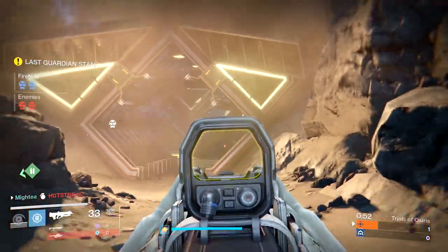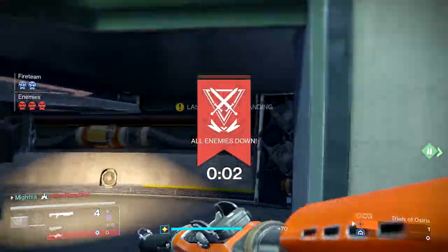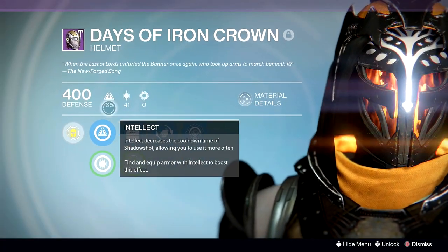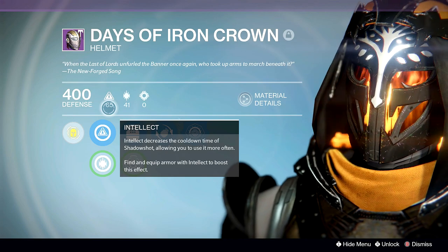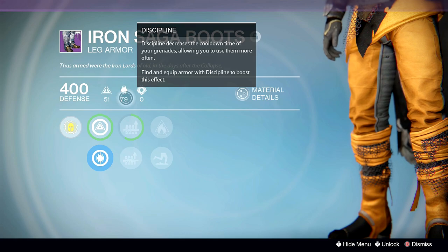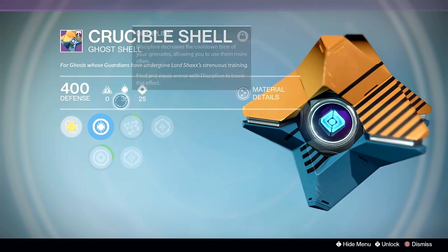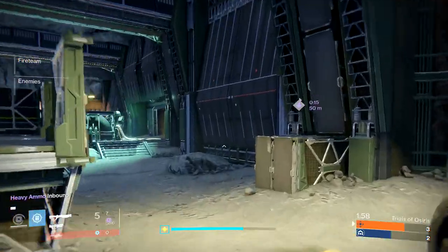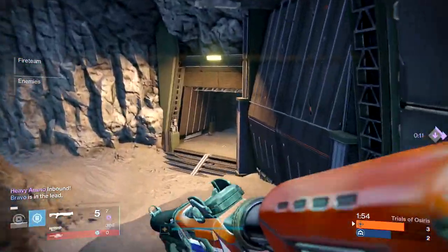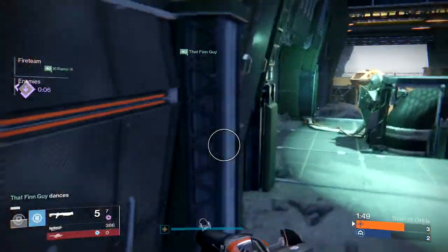First, you can optimize your neutral game by maxing out your discipline and strength. You can do this by holding on to tier 10 to 12 capable armor. Helmets max out at 65 points per attribute, gauntlets at 58, chest pieces at 86, boots at 79, and class items and ghosts at 35. If you come across armor or accessories approaching those numbers, hold on to them. Every class of Guardian has that one set of grenades that can one-hit KO targets or deal enough damage to force a retreat.